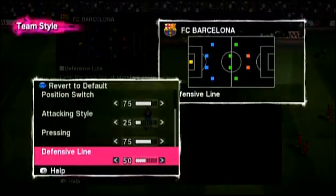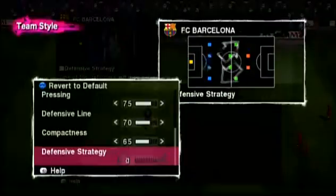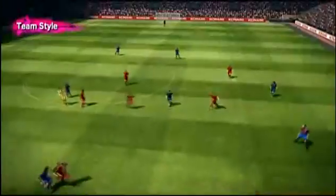Now on to the four defensive sliders. Pressing is high, defensive line also set high, as is compactness. Finally, defensive strategy — you can either defend in a single line across the pitch, or get players to cover each other as required. We think the former is more Barca. Imagine doing this with your team.